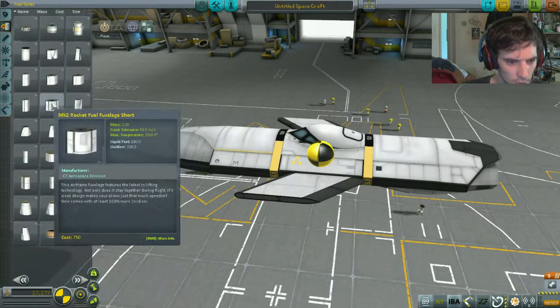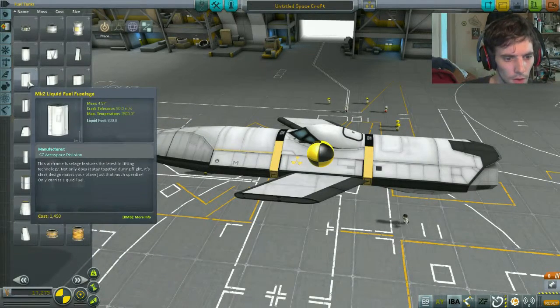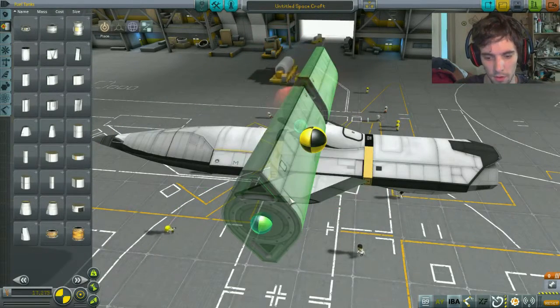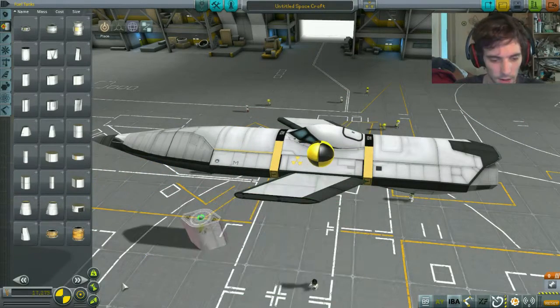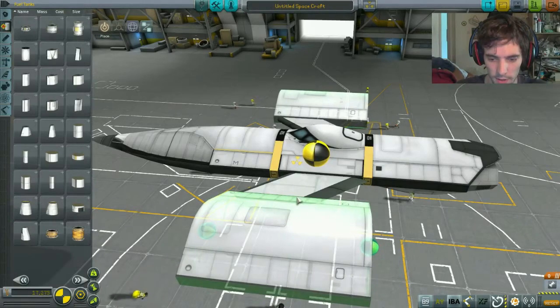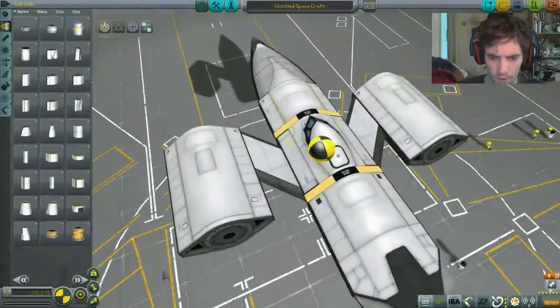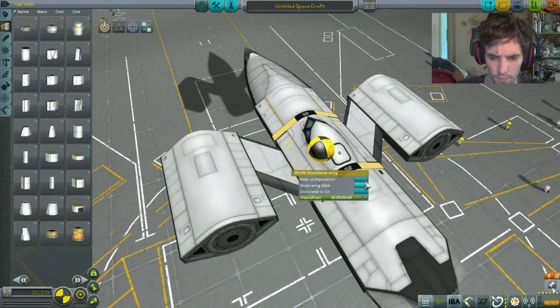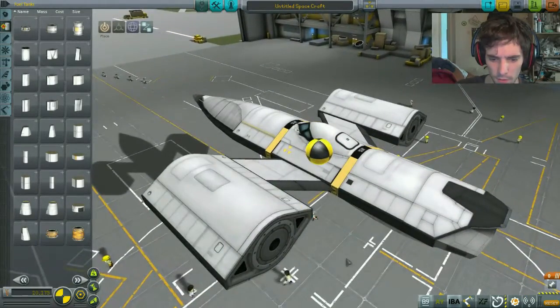We obviously can't use that engine like I was hoping. What we could do, however, is find the rotation. Now, these ones actually stick on the side — that's kind of handy. I need to pull it that way a little bit. Yeah, kind of like that. As these empty, they're not affecting the balance too much.